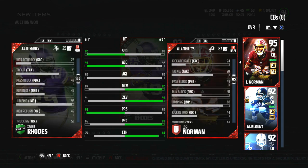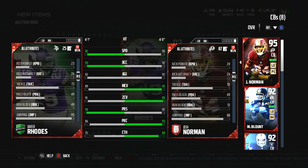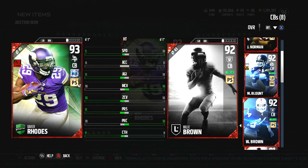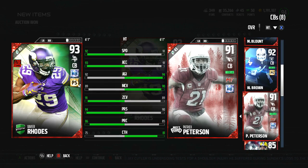95 jumping - so I should have no problem with him going up and just swatting passes down. If you're curious about the receiver I got rid of, it was the 92 overall Richard Sherman - it was just due to his lack of speed.